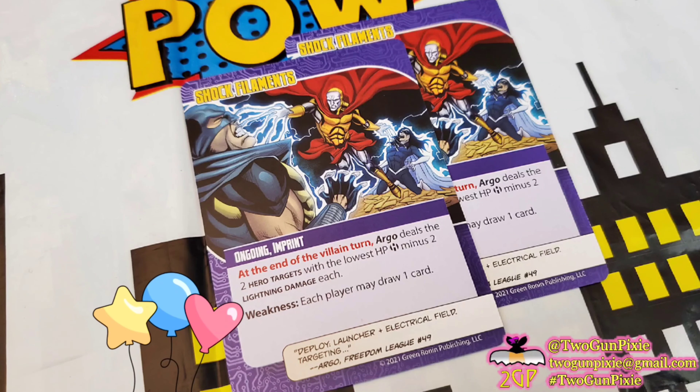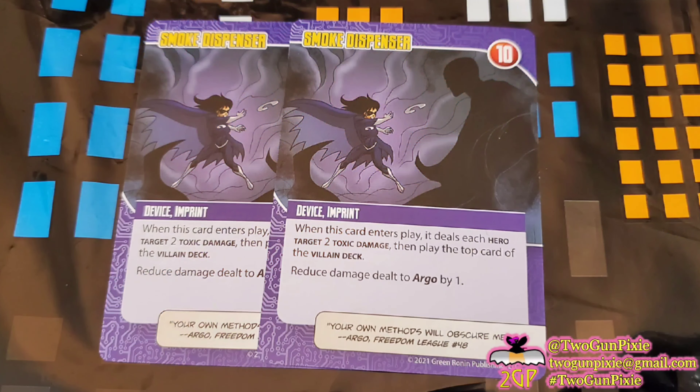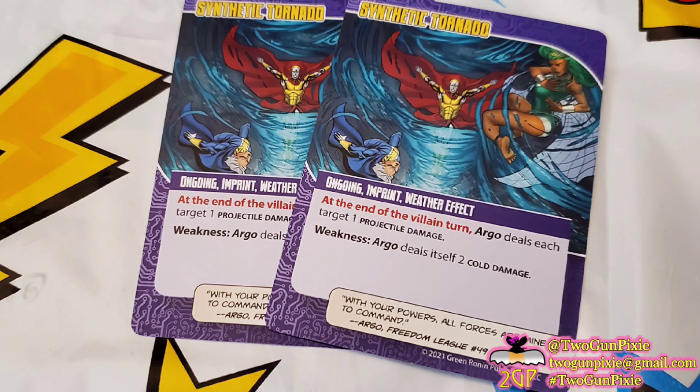Ongoing Imprint of Malleable Battleform — we find two of those cards in this deck. At the end of the villain turn, Argo deals the hero target with the second lowest number of hit points the number of heroes minus one in melee damage — so three heroes means two melee damage. The weakness attached to this is that one player may play one card; if they do, destroy one hero ongoing. Perfect for heroes if they have no ongoing at the moment — they won't lose out on anything.